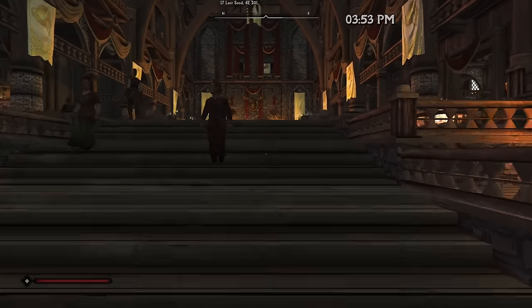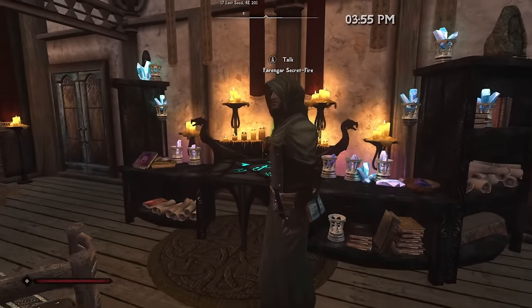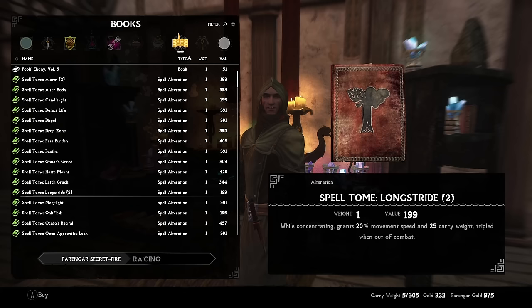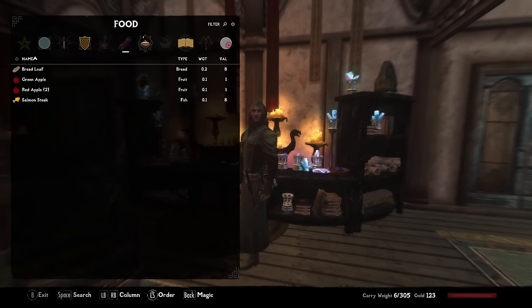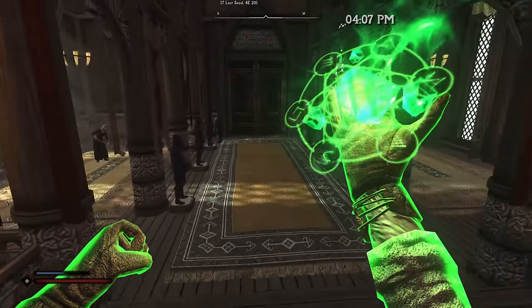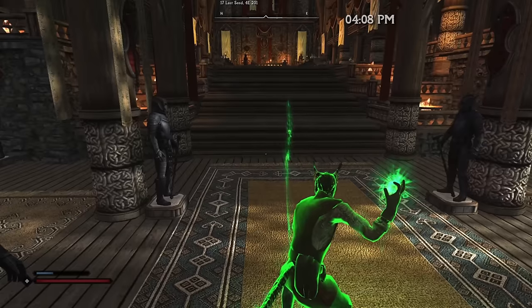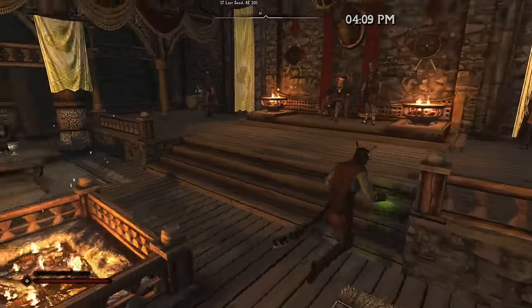Lost Legacy adds a trove of new spell tomes to the game. Farengar has one called Long Stride that increases our movement speed by 20% while we're casting it — a great addition to our toolkit since it lets us use magicka when we're out of stamina to still get a speed boost. It's a concentration spell so we have to continuously cast it, but the speed boost is pretty good and the visual effect is nice too.